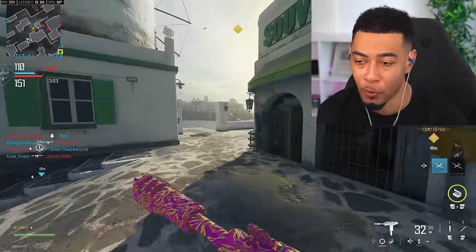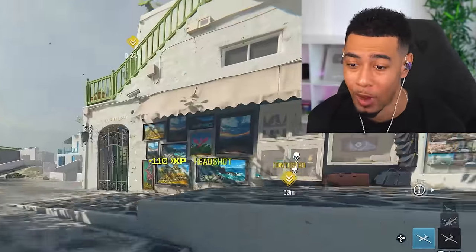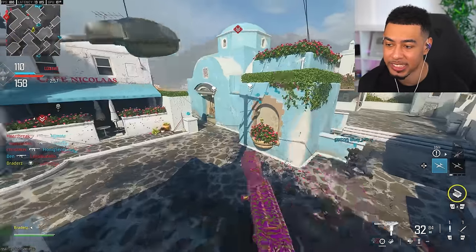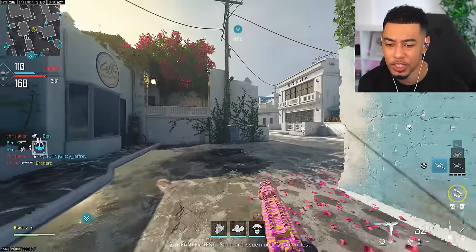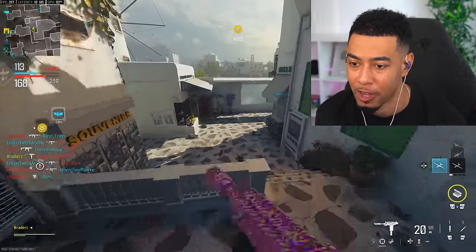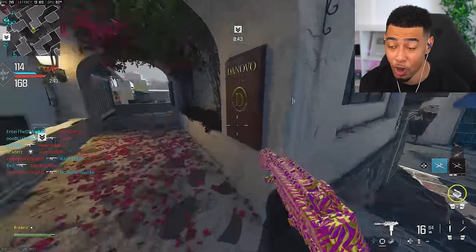It already makes a huge difference. I'm just hoping you guys are able to see the difference that it makes rather than just me saying it. This is clearly way more accurate — just much easier to control. I wouldn't have been able to get that kill beforehand. The actual attachment takes away 60% of the recoil. Do you know how crazy that is? That's over half of the recoil.